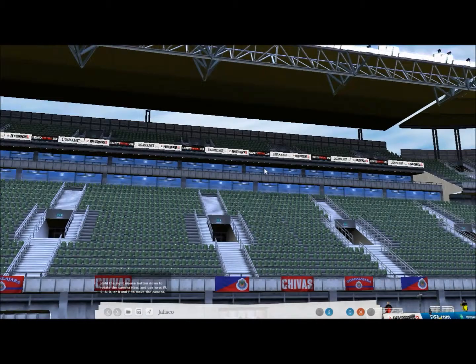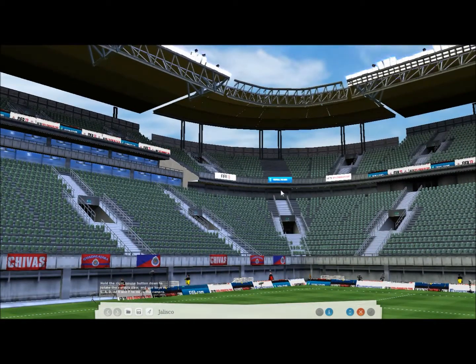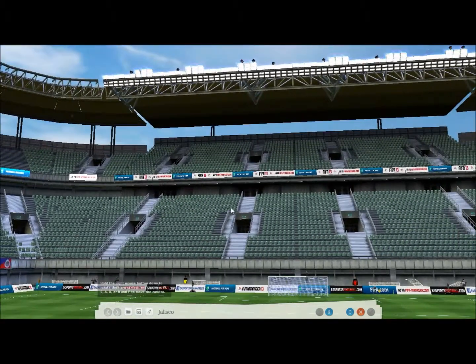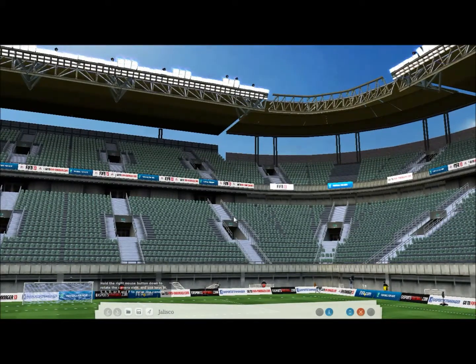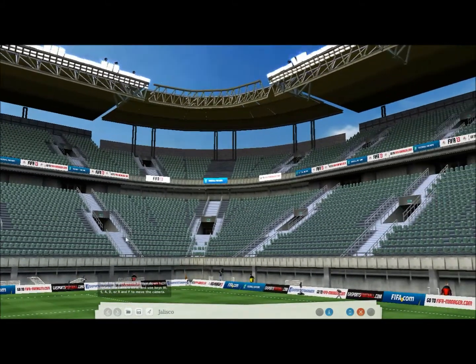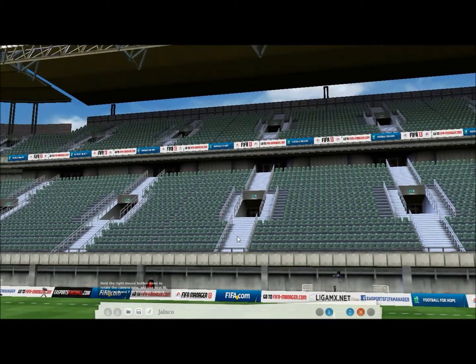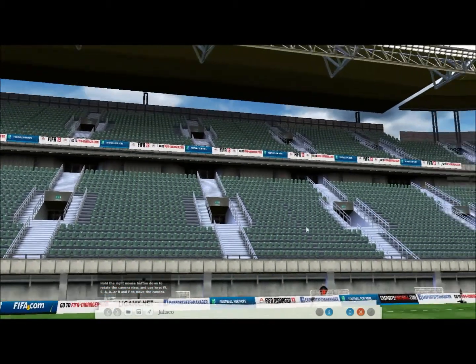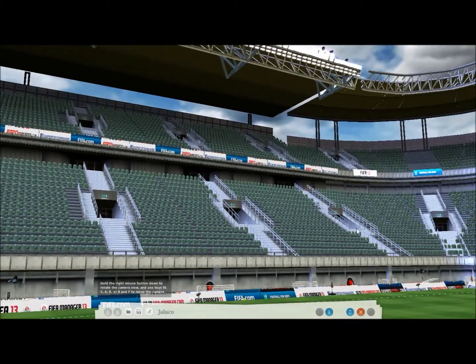Let's take a look around the stadium now, and while we're doing that I will take you through the history. It hosted Guadalajara's home games until 2010 when they moved out, but it's actually been the home stadium of Club Atlas for a long time as well. Both of those clubs play in the Mexican First Division, or the Liga MX. It does also host a few games of Club Universidad de Guadalajara — the university football team sometimes plays here.